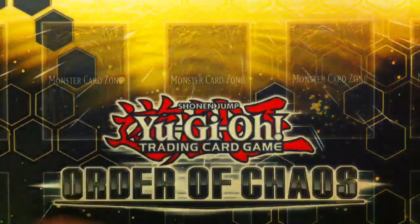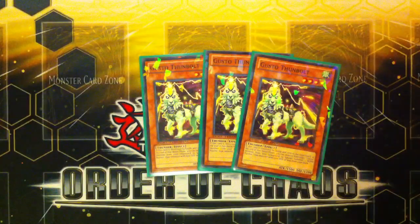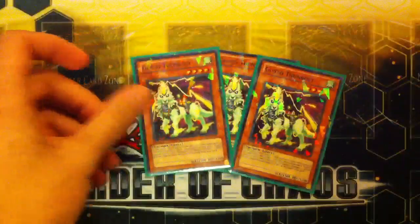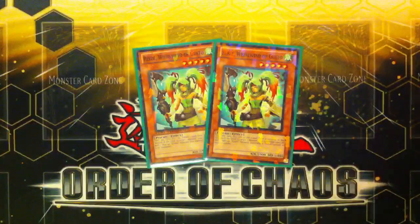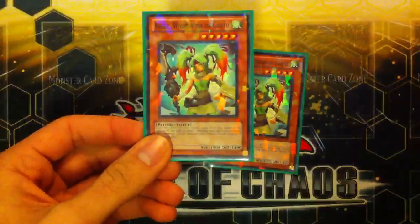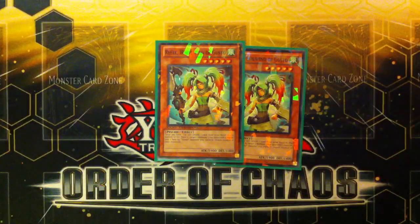Another card you can special summon with Egal is Gusto Thunbolt — I run 3. He is a level 4 non-Tuner, and his effect is when this card is destroyed by battle and sent to the graveyard, at the end of the battle phase you can remove from play 1 Gusto monster in your graveyard to special summon 1 Psychic-type monster with 1500 or less defense from your deck. I pretty much use his effect to special summon the heavy hitter of the deck — 2 Rhys, Whirlwind of Gusto. She is pretty much amazing. Her effect is once per turn you can return one card from your hand to the bottom of the deck.